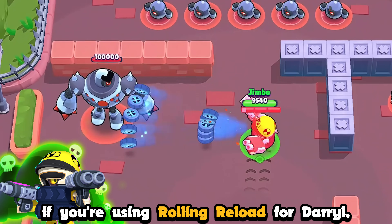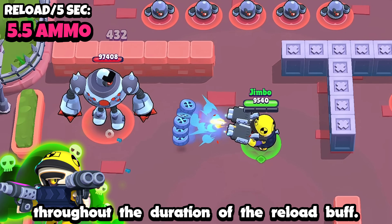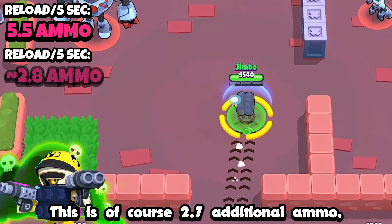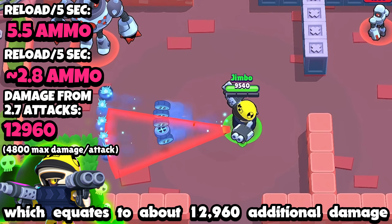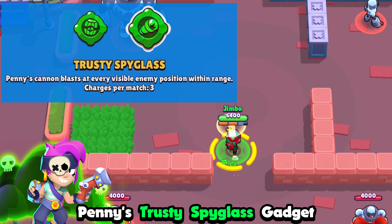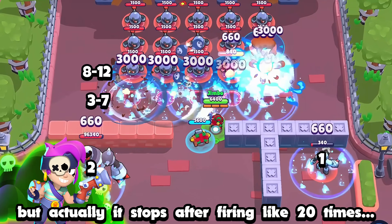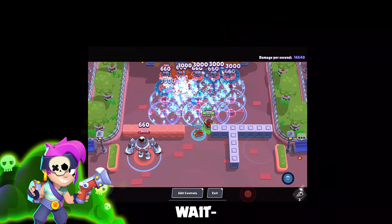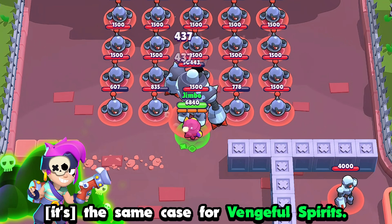If you're using Rolling Reload for Darryl, you can reload a total of 5.5 ammo throughout the duration of the reload buff. This is 2.7 additional ammo, which equates to about 12,960 additional damage if evenly distributed. Penny's Trusty Spyglass gadget claims to blast every visible enemy, but it actually stops after firing about 20 times — just the same case as Vengeful Spirits.